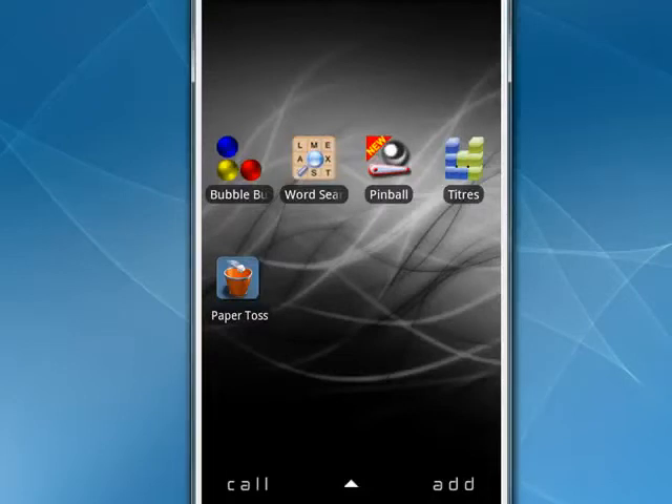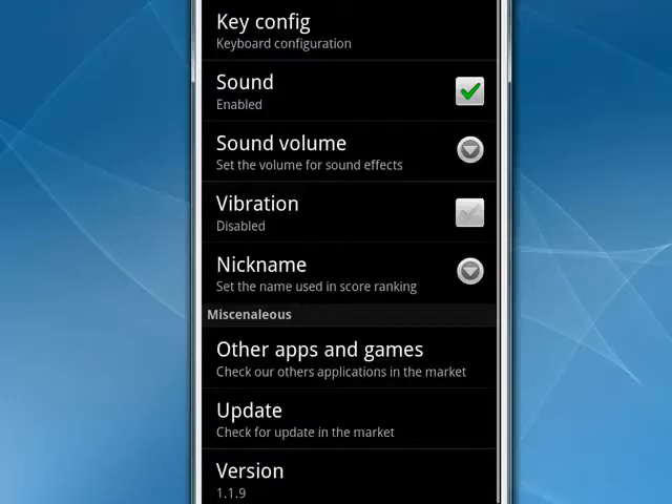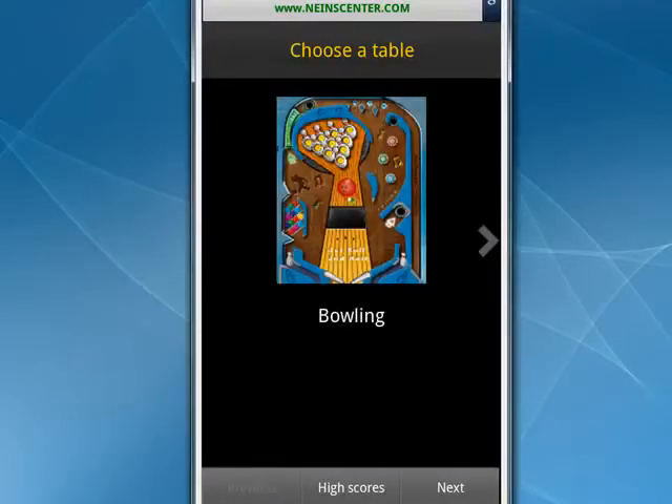Next up is Pinball. You can go into Options and you can change the keyboard configuration, decide if you want to have sound, volume, vibration, nickname, and so on. You can go back and start a new game, and they have a number of different games that you can pick from. There's Underwater, there's Bowling, and there are several others, but we'll pick Bowling.